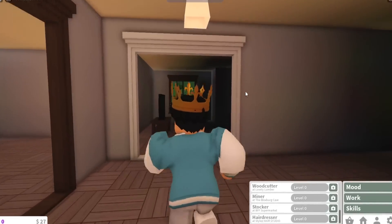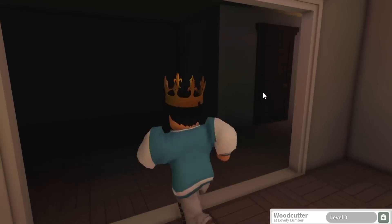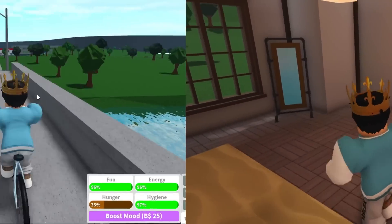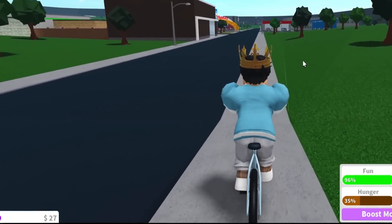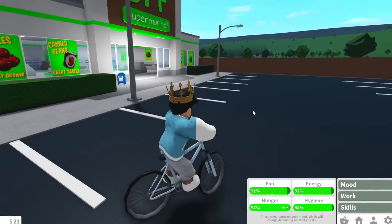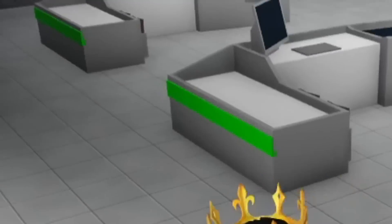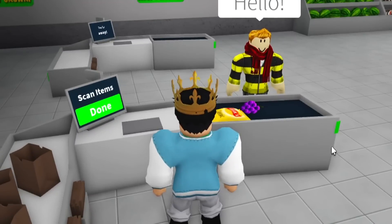I'm just gonna call it a mansion, even though it's probably not technically considered a mansion. It's a pretty big one-story home, in my opinion. I don't have a kitchen, so I have to resort to pizzas. I got $27. This is indeed Hard Mode. Okay, I got my slice of pizza. My moods are okay. Now I go here and do my last shift. That's a lot of bags — my last shift as a cashier until I get every single job to level 10. That's kind of like the rule.